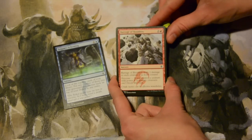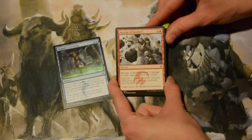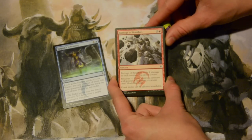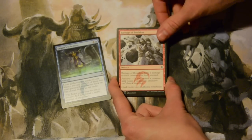Barrage of Boulders — three mana, two colorless and a red. Sorcery: deals one damage to each creature you don't control if you have a creature of four power or greater. Creatures can't block this turn. That's awesome.